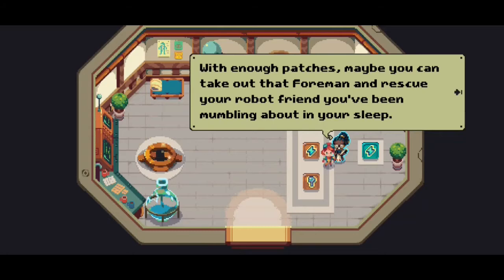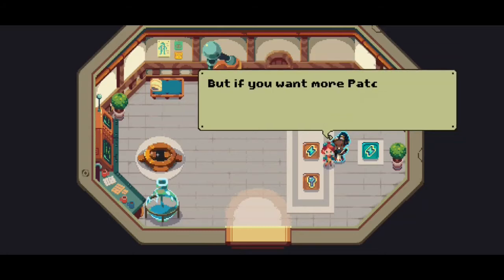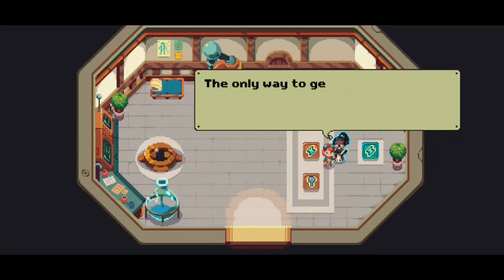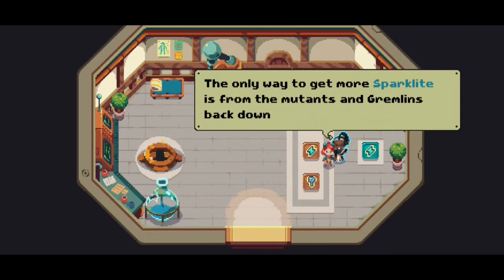With enough patches, maybe you can take out that Foreman and rescue your robot friend you've been mumbling about in your sleep. But if you want more patches, you're going to need more spark light — they're powered by the stuff. Of course they are.